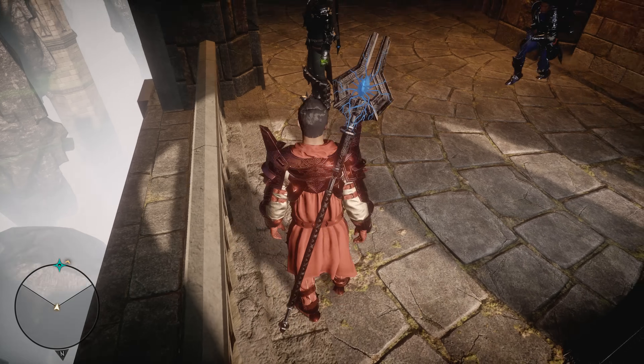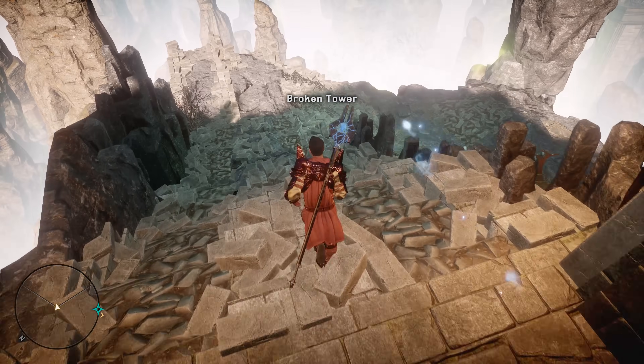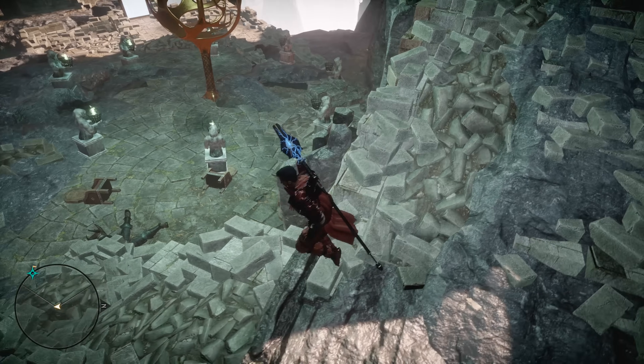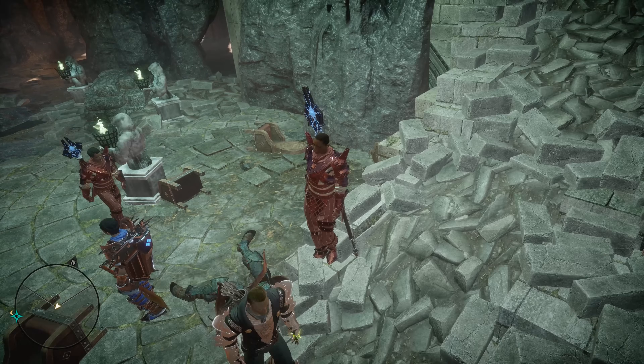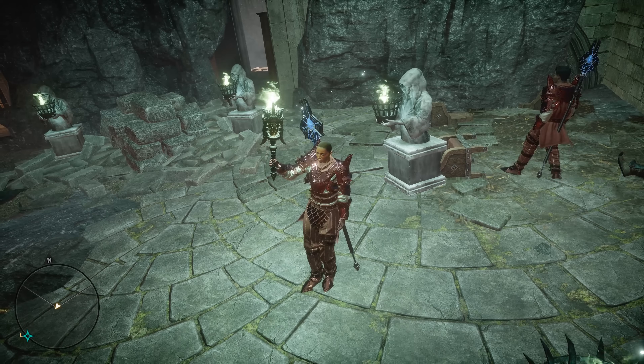Otherwise, just switch to a character that's already standing down by the mirror and head back downstairs. We're going all the way back down — the wisp should go over our head here in just a second, and you can see it floating around lighting all the braziers. Now we're going to come down here and grab a torch, then wait for the fire to go away.